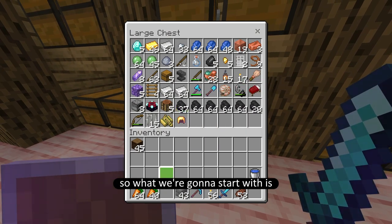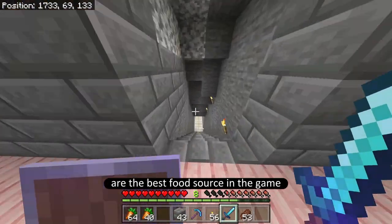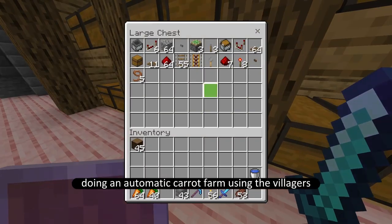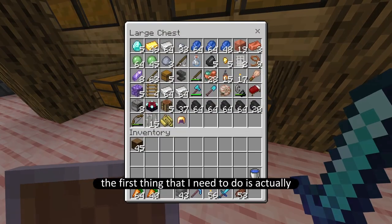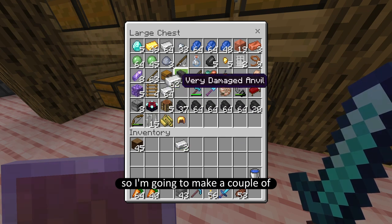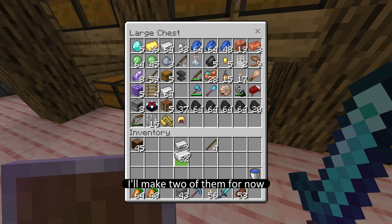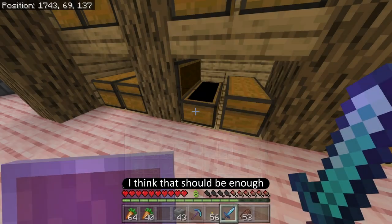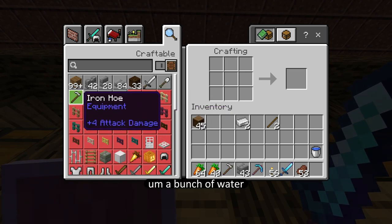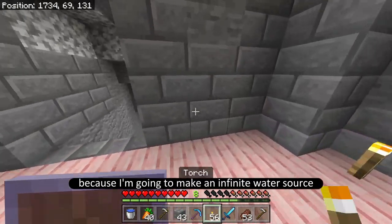We're going to start with carrots because golden carrots are the best food source in the game. So I'm going to start by doing an automatic carrot farm using the villagers. First thing I need to do is plant all of these crops, so I'm going to make a couple of iron hoes - one, two, three, four - I'll make two of them. I'm also going to need a bunch of water because I'm going to make an infinite water source.